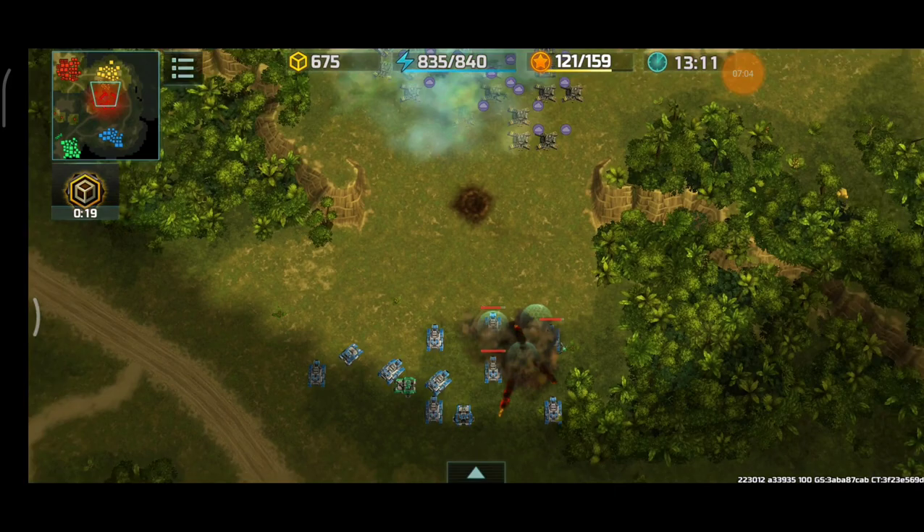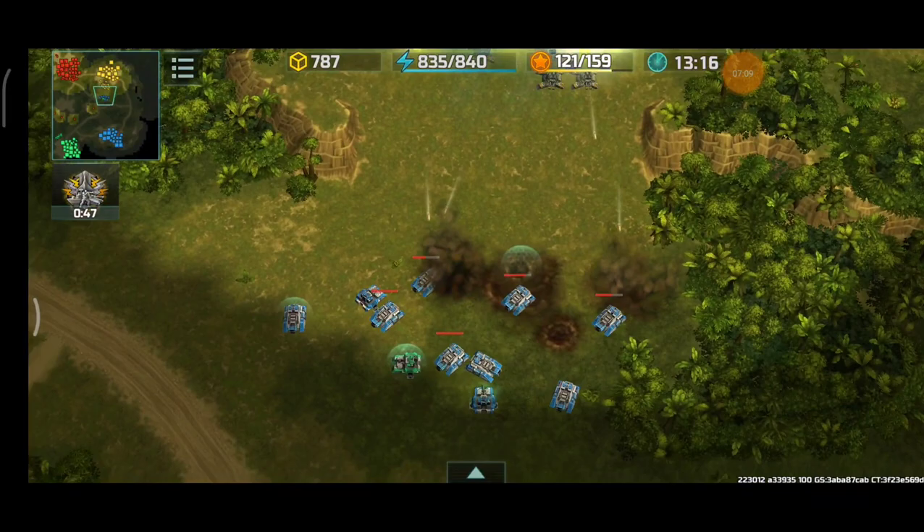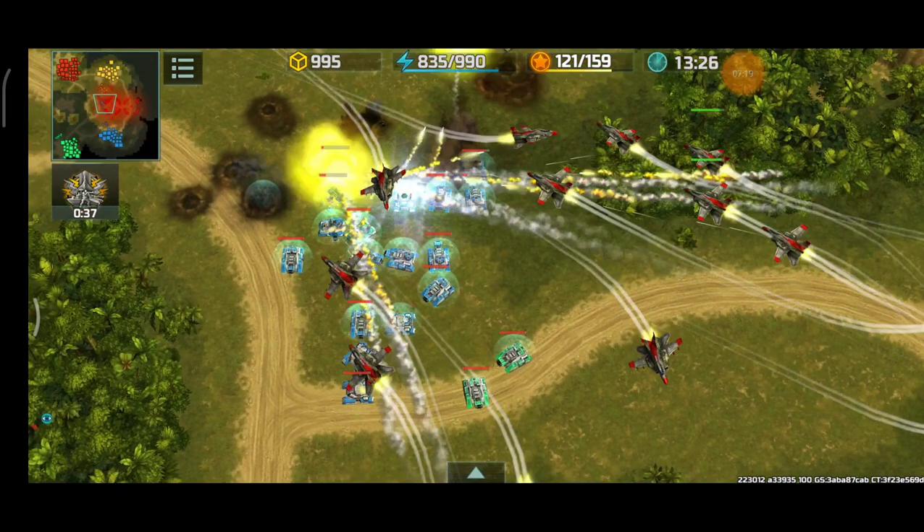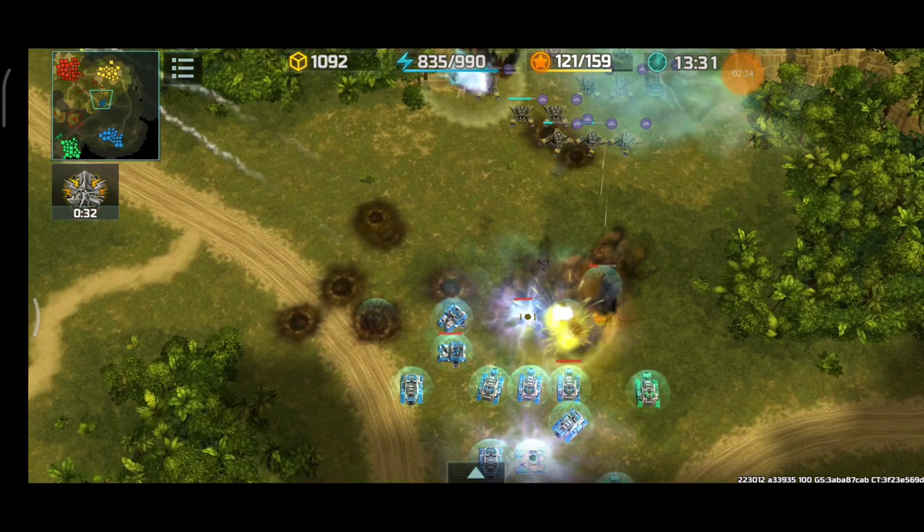One Chameleon right there — I think that's not going to be enough. They're firing from above the cliff; the blue player has the cliff advantage. Blue player is now going to retreat. Here go my Hawks trying to destroy those Typhoons — going to get rid of them, leaving this army vulnerable to air attack.